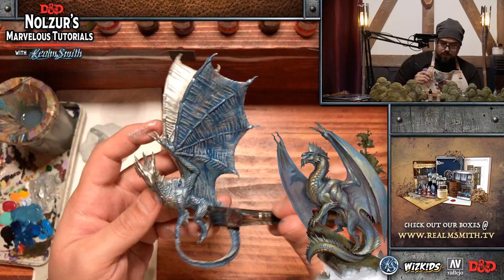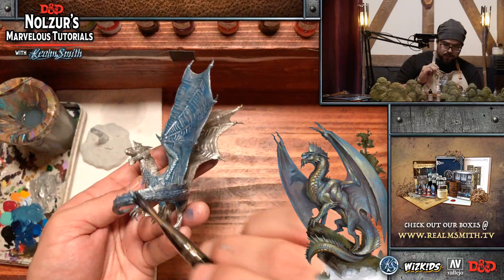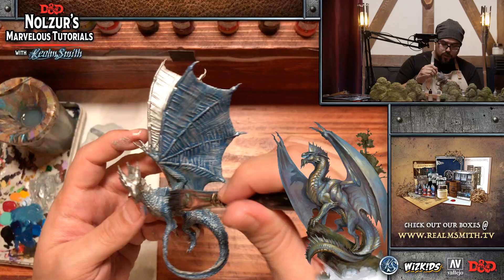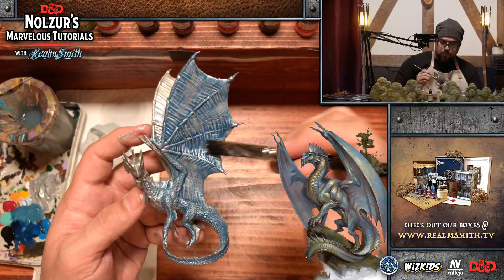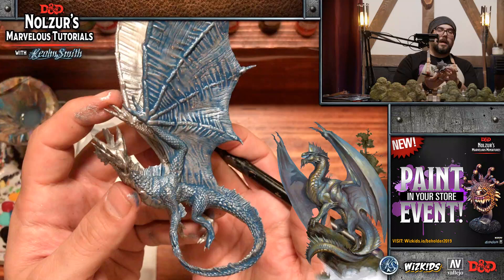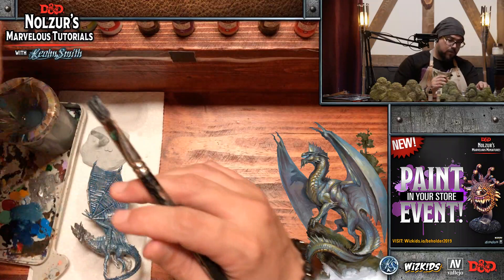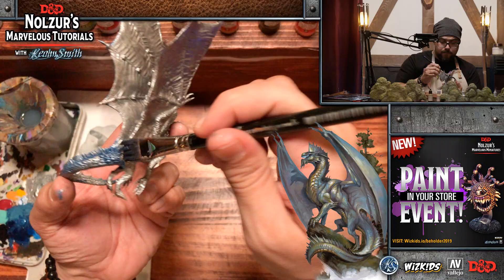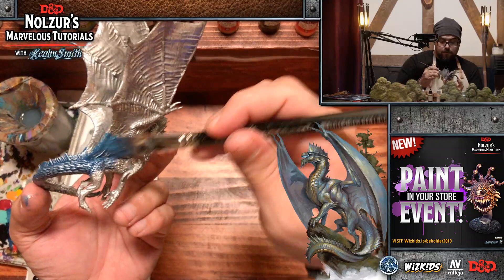This wash is going to take some time to dry. I want it fairly present on here — it'll really bring out the detail in the scales. For those new to painting: with washes, you're not really painting them on — you're putting the wash on the surface and moving it into the recesses so it rests there. You don't want it to clog the detail if it's too strong or heavy. And you can already see all that awesome detail in the miniature now — there's no shortage of detail in WizKids minis.